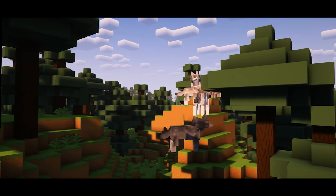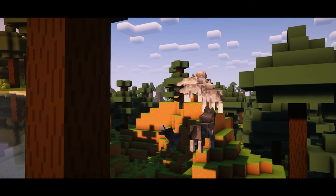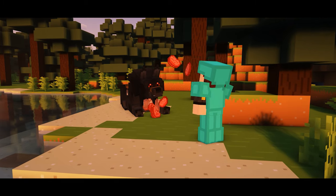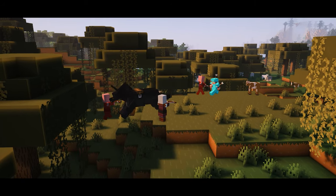The dire wolf is a huge werewolf-looking creature found in taiga spruce forest. They like to eat rabbits, chicken, mutton, beef, and pork chops, and you can probably guess that they will defend you in battle.